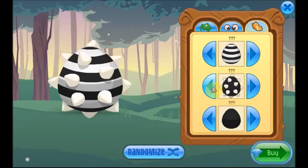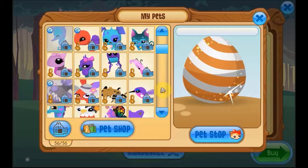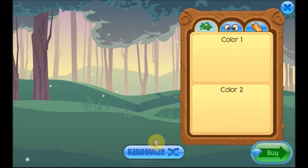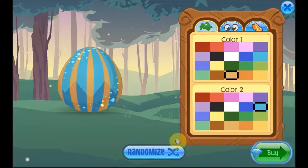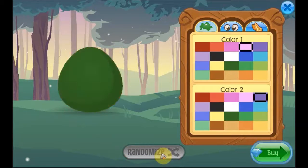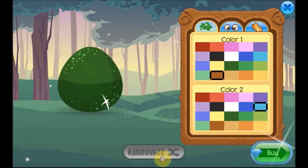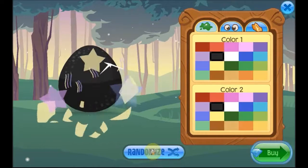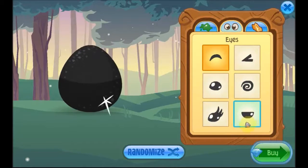So he's kind of a brat. Let's do randomize, let's see what comes up. That's not too shy. Completely black egg. Oh wait, I actually kind of like that, so it's gonna have those kind of eyes.